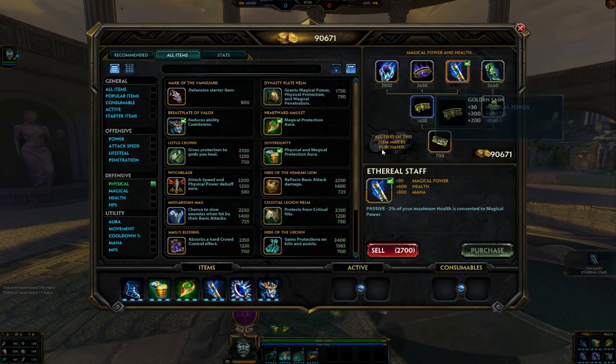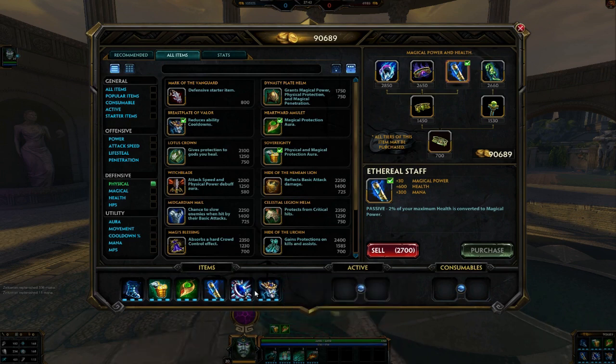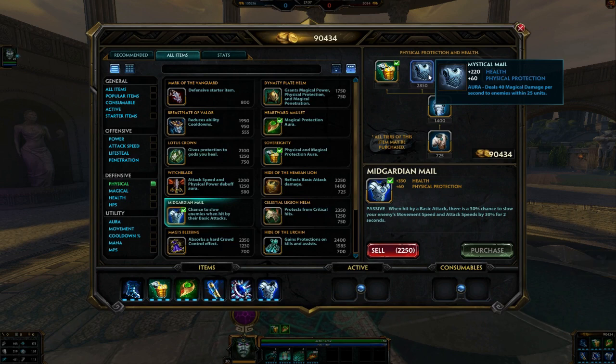Ethereal Staff is also chosen because you'll want Breastplate of Valor and Void Stone, both of which have no HP. You probably don't want to wait until the last item for Breastplate because you want to get more use out of the cooldown reduction — get that early on; it just varies on what you're fighting. Another item you could pick up is Mystical Mail. The problem I have with it is that it's very expensive, and the aura can really fall off in the mid to late game when everyone has more magical defense — that 40 magical damage per second really diminishes. But early to mid game it can stack up your damage well with your 3.